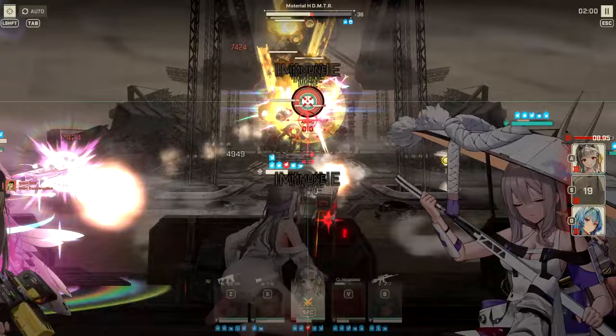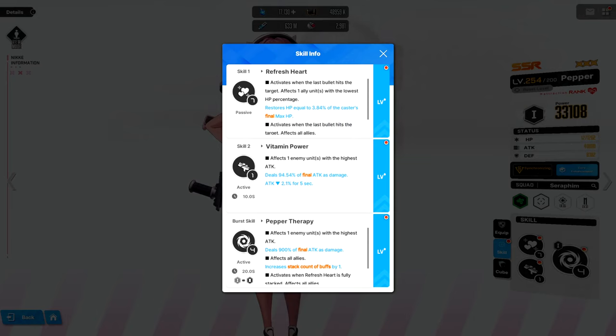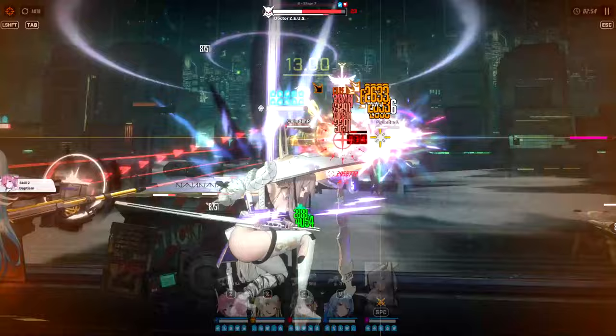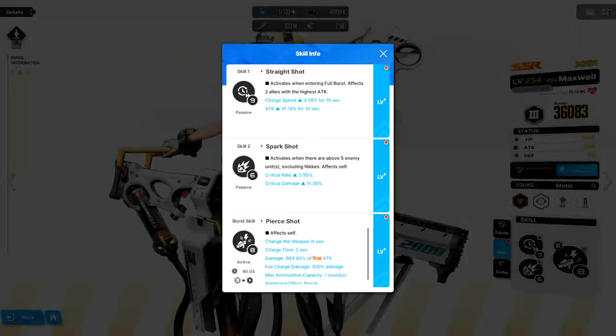So when should you switch characters? Since everyone does their own thing pretty well, what difference does it make to keep one unit on field the entire level? There are many abilities that are far more efficient when played manually. Dorothy's burst lets you select a specific enemy to debuff — you probably want the boss or an elite, but auto might debuff a random small fry. Units like Drake or Rupee let you select an AoE location on the battlefield, and you'll want to place it where the most enemies are clustered to maximize output.